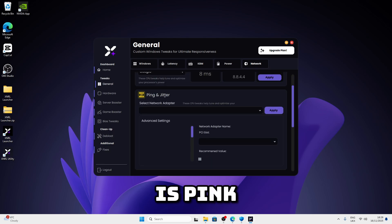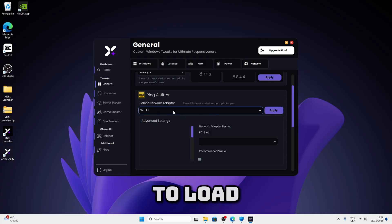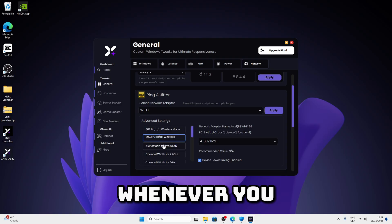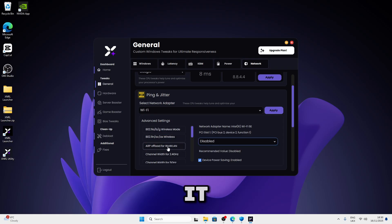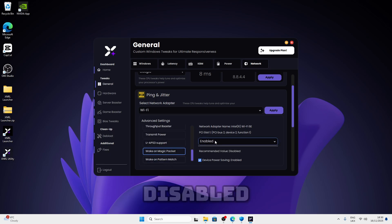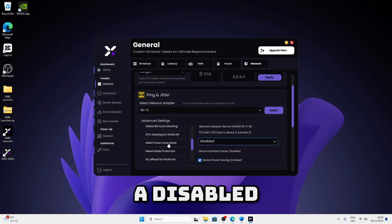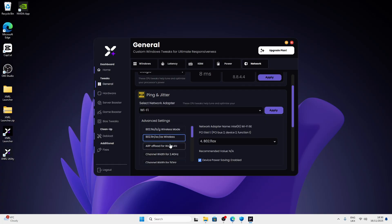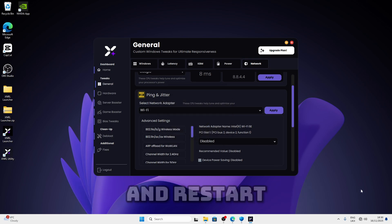Next is ping and data settings — basically your network tweaks. If you have Ethernet just choose Ethernet, but I have Wi-Fi. Whenever you select each tweak there should be a recommended value. If it doesn't have a recommended value you don't necessarily have to change it. For offload you disable it — disable the relevant options. Once you've done all of these just untick this and give it a second to load, then hit apply. These are the tweaks that I selected — just press yes and it should automatically apply and restart your network adapter.